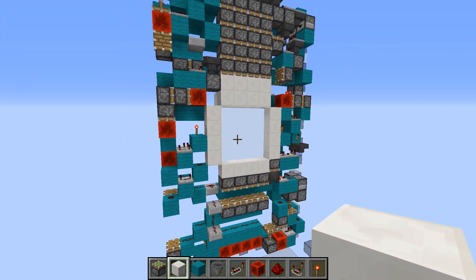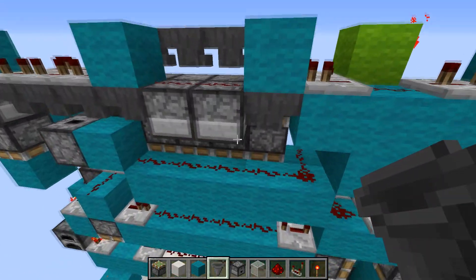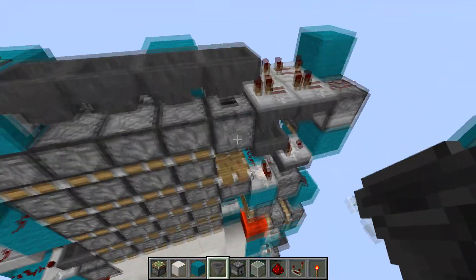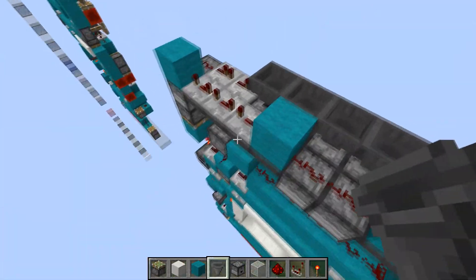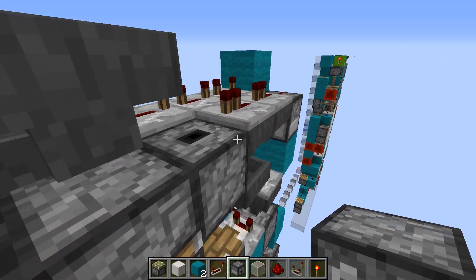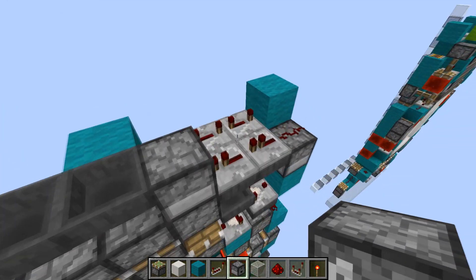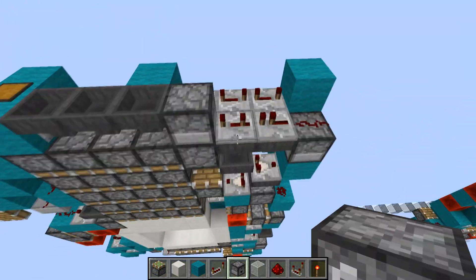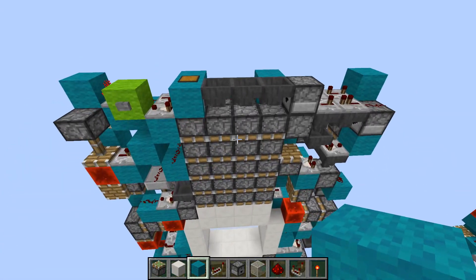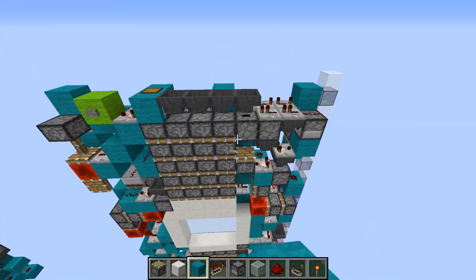So yeah, that's the door. If you had the version where, when powering this repeater here, the item in this dropper only went from this one here to this one here and didn't go all the way to this dropper here — what you're going to want to do is replace this hopper up here with a dropper and put a second item into it. So now you have two items in a loop. You're also going to want to set this repeater here to three ticks. So now this door should work completely the same as the one built in the other location.